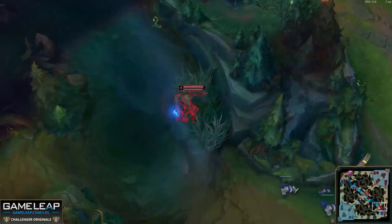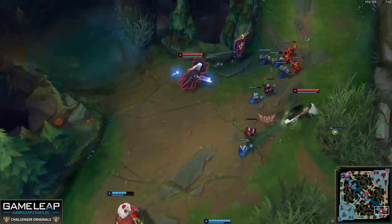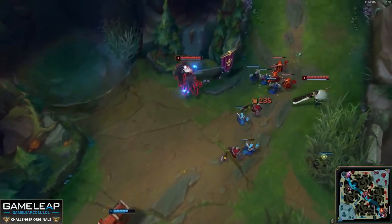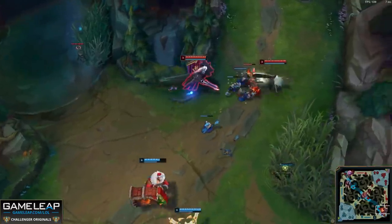But remember, don't stop just there. Hit the area is warded button, and then when you're recalling or walking back to lane, time it out. If you need to, write it in chat. Not everybody has the presence of mind right from the get-go to be able to remember exactly which ward expires when.